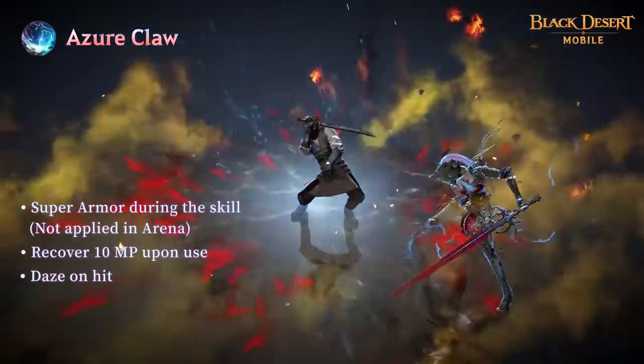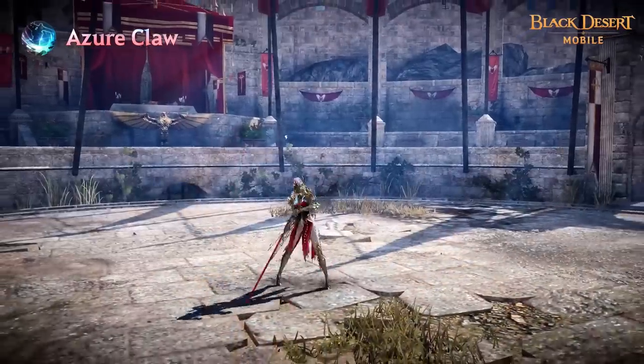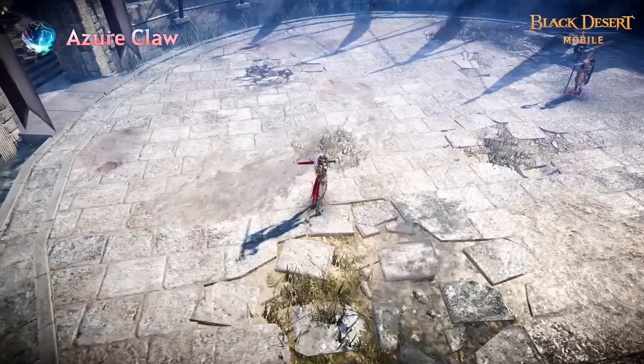Draconia can use Azure Claw to execute a raging leap and smash any enemy in her vicinity. The target suffers daze on hit and has their attack and move speed reduced for a set time.